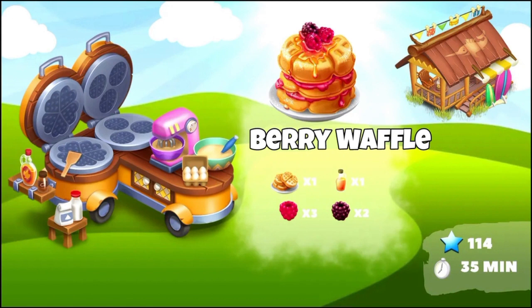The second product of the same machine is the berry waffle, also level 114, and it's going to take 35 minutes. To make the berry waffle you're going to need one plain waffle, one syrup, three raspberries, and two blackberries — which is very easy to make if you have a lot of plain waffles. I also think this machine is not going to be that hard to fully master. It's just going to be a very basic machine, not very easy but also not very challenging. This product will be asked for in your town in the Beach Cafe.